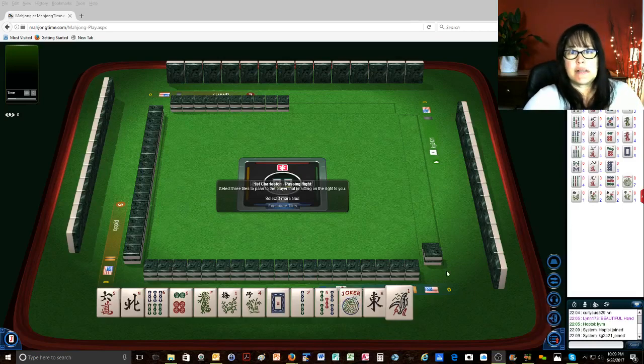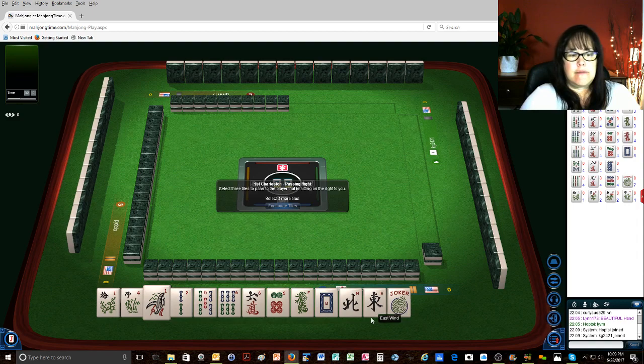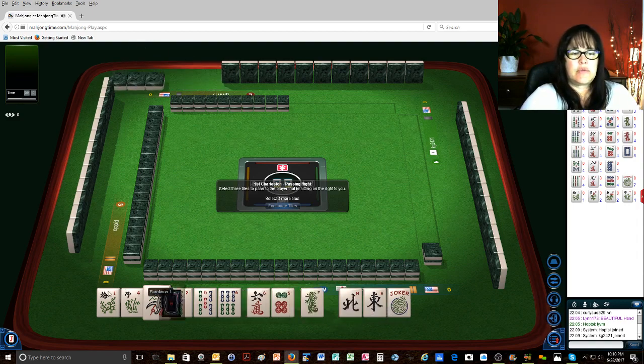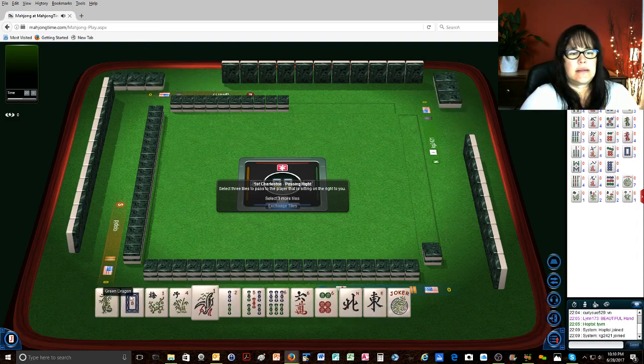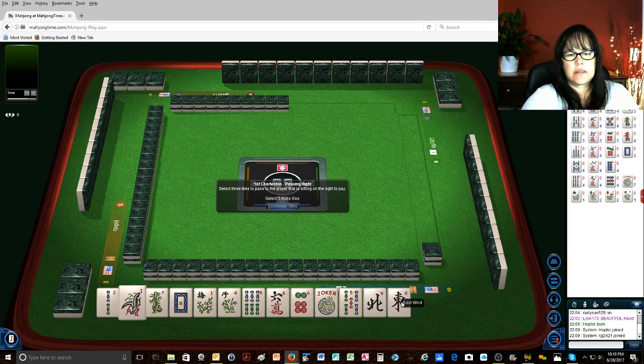We just launched into an American style game. We have a pair of flowers, that's it. How about if we play a year hand? We have like numbers here — let's get rid of the five bam north and let's play like numbers.